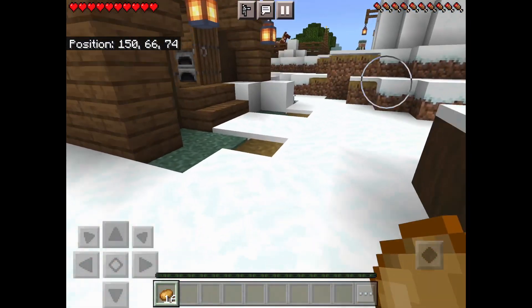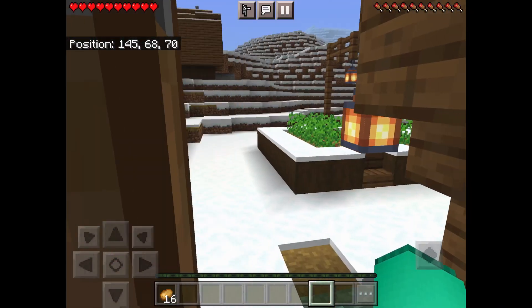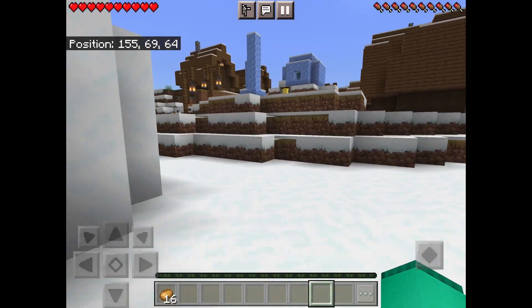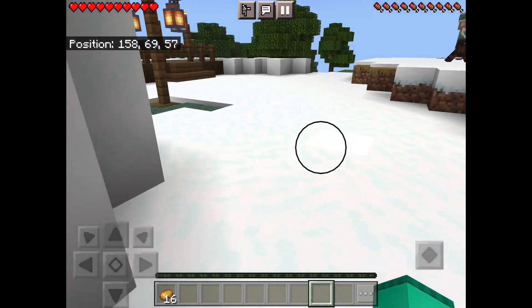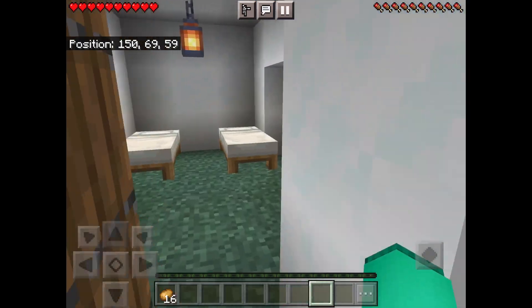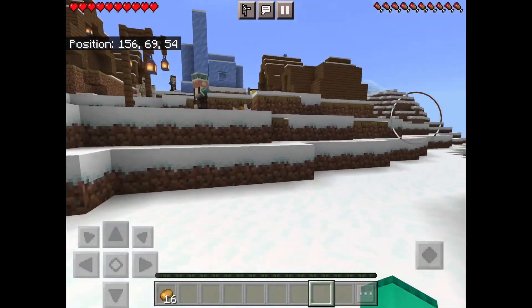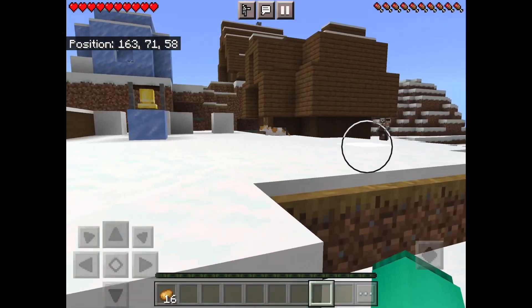We're going to see what kind of stuff we can get inside chests, if there are any, because there might not be. This is our third village — we've done an acacia village and a plains village, and this is the snowy tundra village. That means I still have to do the taiga village.